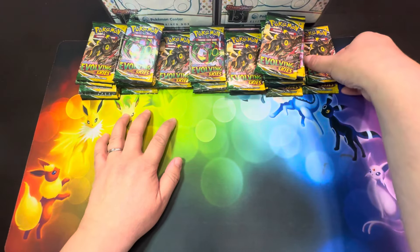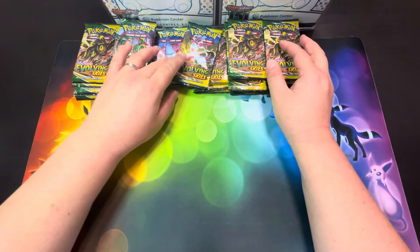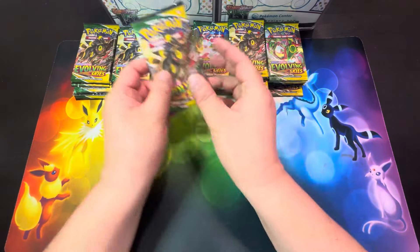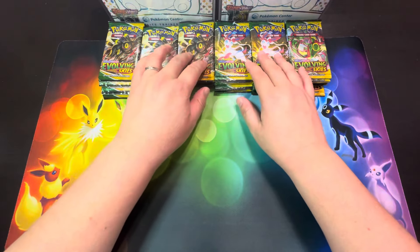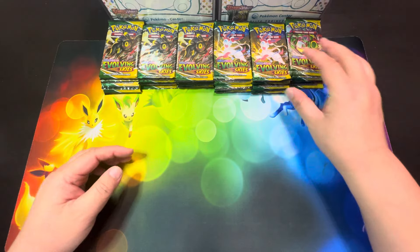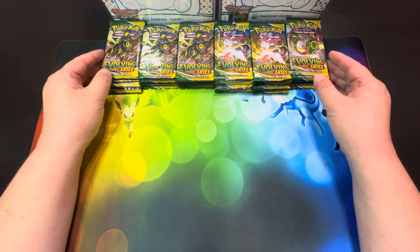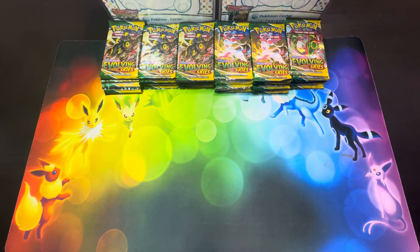It's probably the most expensive card in all of Sword and Shield. It's hovering around $400 or $500 right now. But even if we don't get the Umbreon, a lot of the other full art and alternate art cards are close to about $100. So there's value in this set, but the only thing is the pull rates are not that great.